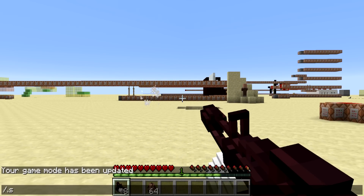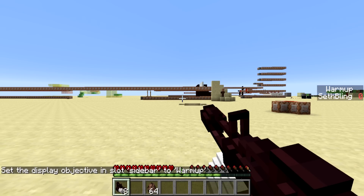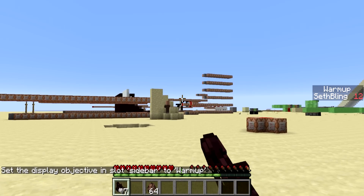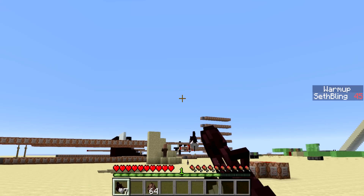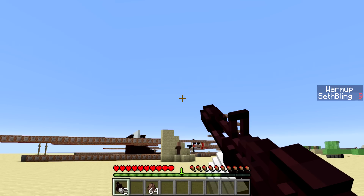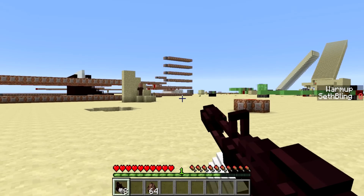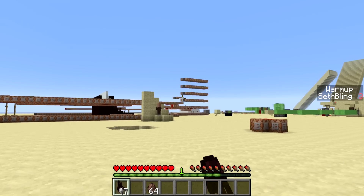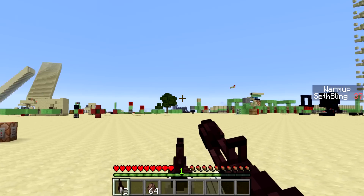Anyway, so how does this work? Let's go ahead and scoreboard objectives, hit display sidebar, warm-up. So there's a warm-up objective, and this is basically the only scoreboard objective. You can see it starts out at zero, and as it warms up it gets higher. And once it's at about 35, it starts shooting. Each time you throw a snowball, it increases the warm-up score by six. If the warm-up score is greater than zero, it starts playing that sound — basically the same sound over and over at different pitches, depending on the warm-up value.